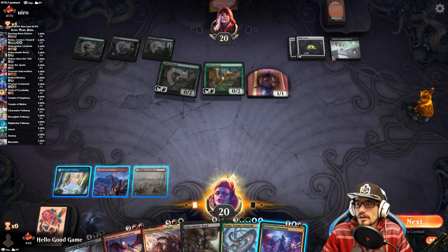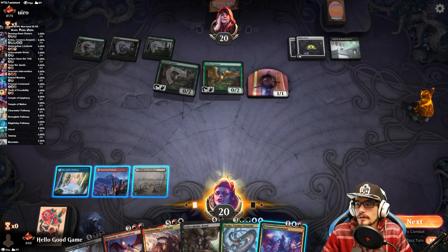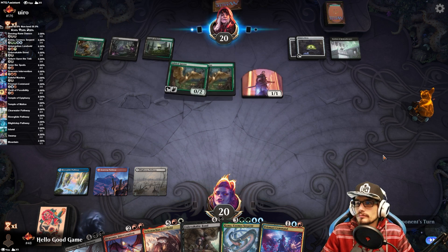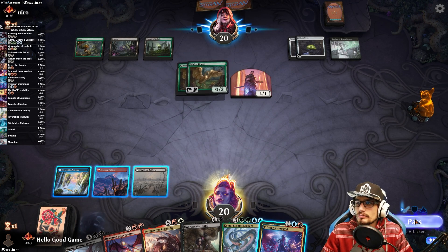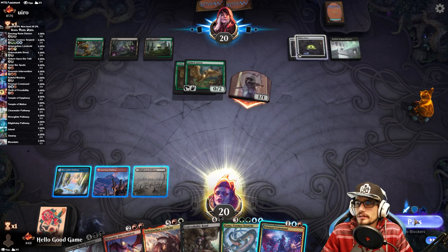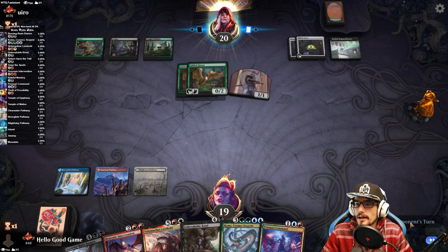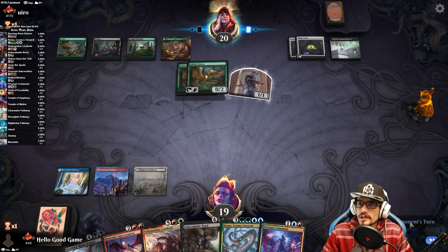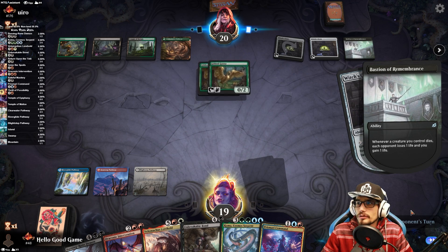We could destroy this artifact — let's pass our turn. I don't really want to; I think we should just do our own thing. Take the damage — I'd rather ramp because we don't have that fourth land in hand. I'd rather play Velomachus next turn as a guarantee. What if they're holding removal? I would freak out if they're holding removal.